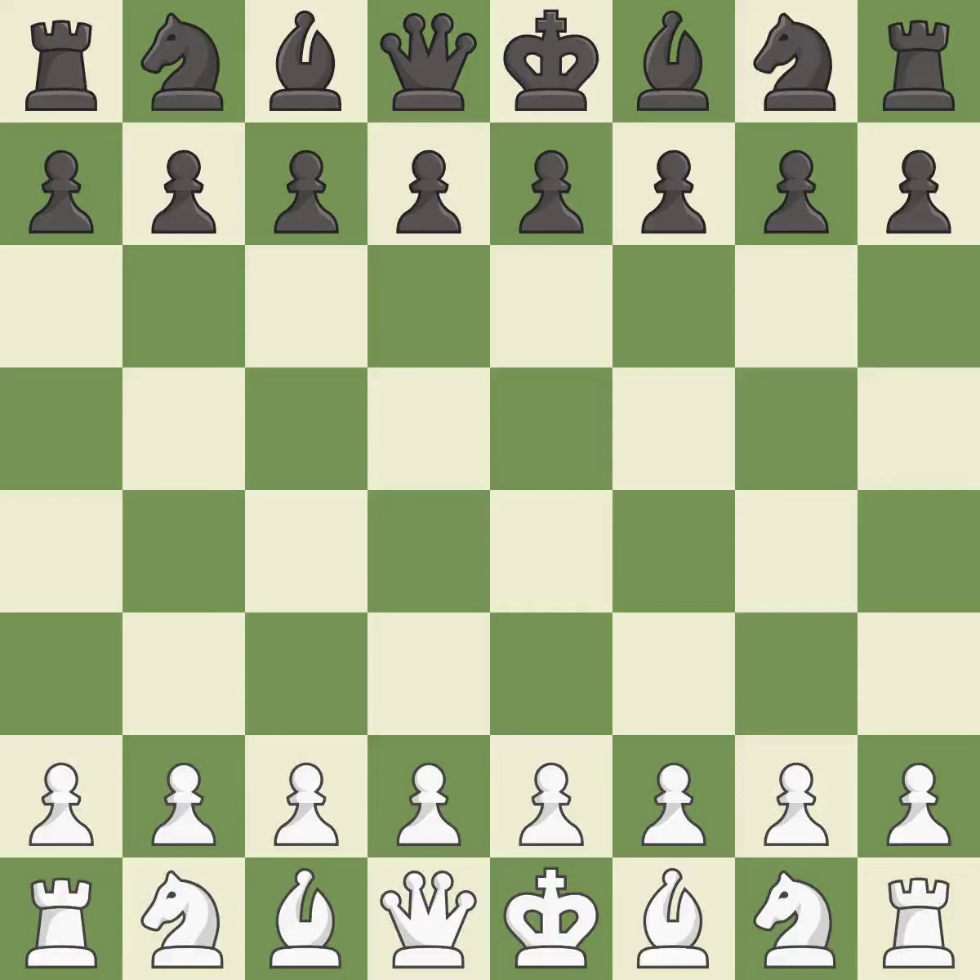Queen's Gambit Accepted, Classical, Mainline. The moves 7.dxc5 Qxd1 8.Rxd1 Bxc5 9.Nbd2 — balanced; neither player ever had an advantage.